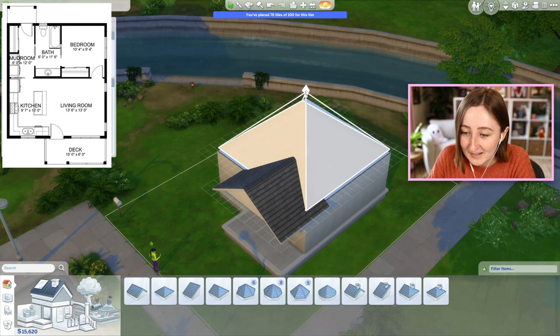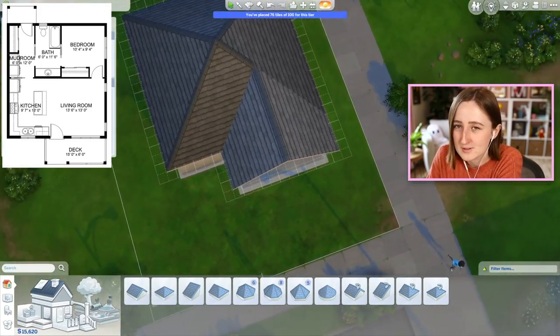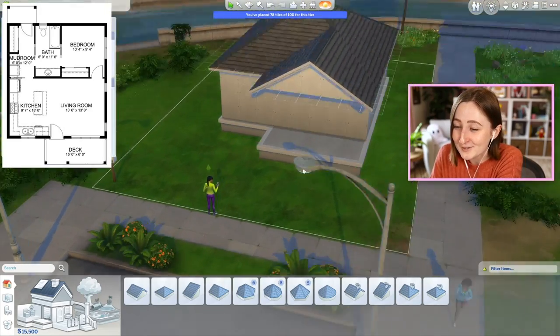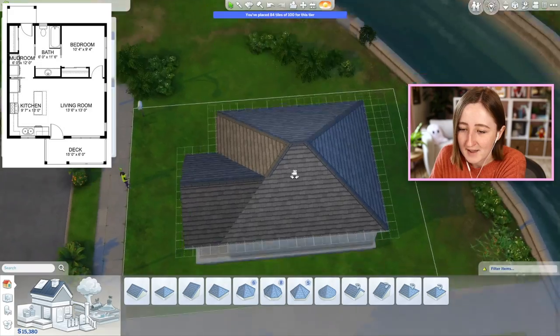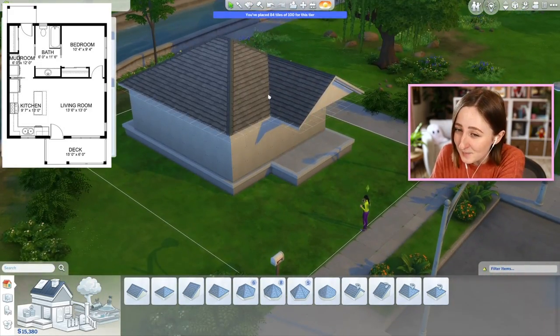I'm pretty sure the roof in this picture is extremely simple. They literally just have one big square attached to this front bit here, but in The Sims I don't really love how that looks, so I might make all these rooms a tiny bit bigger. That way I can expand this and have it not just be one single point at the top — I feel like it being a little bit wider looks a tiny bit better.